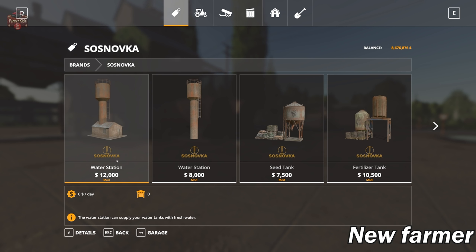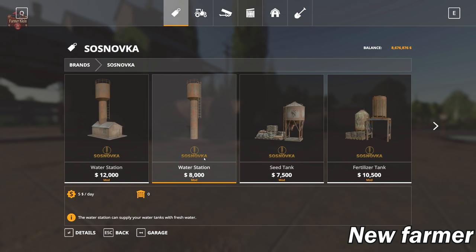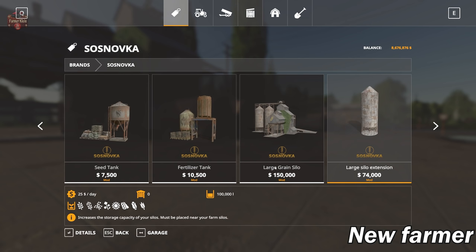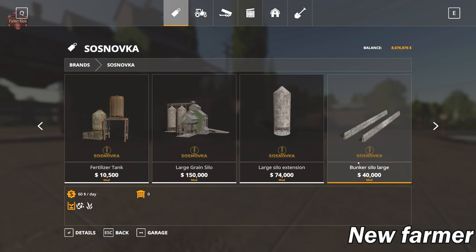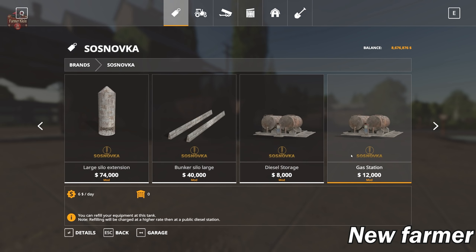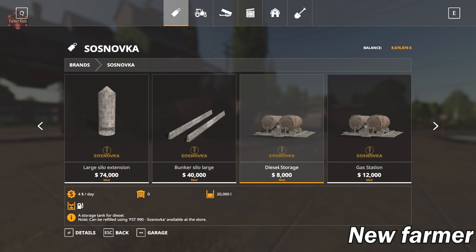All the custom placeables for the map are under the custom Soft Noska brand. We have a custom water station, sea tank, fertilizer tank, and a large grain silo — we can't sell the silo that's here on the farm, but we could buy another one and put it elsewhere. There's also a large silo extension matching the grain silo, large bunker silos in Farm Sim 17 style, and diesel storage. You can store diesel for four dollars a day — 20,000 liters — using the FST 990 to fill it.